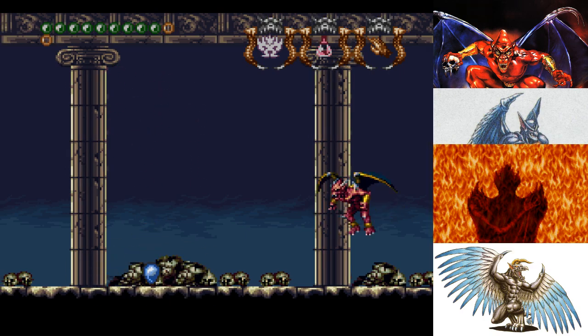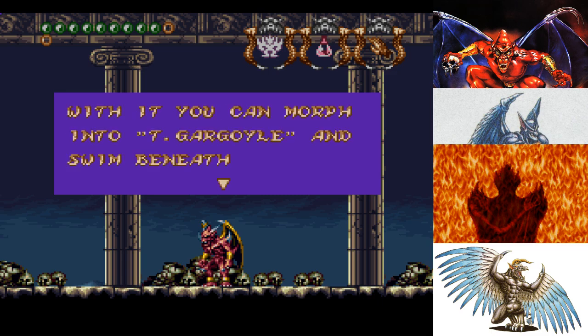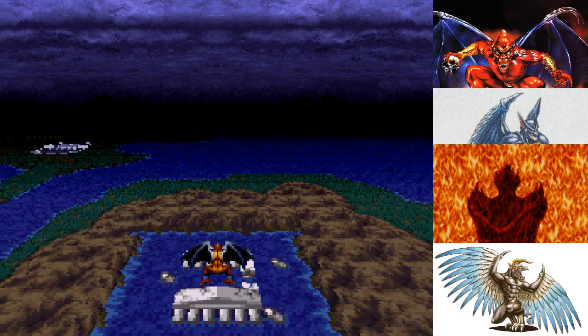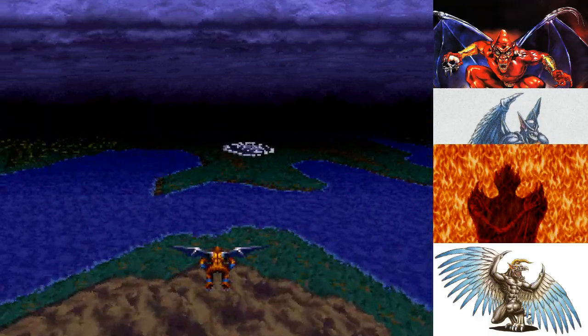We have places to be, man. You have found the Crest of Water. With it, you can morph into Tidal Gargoyle and swim beneath the oceans. Yes, that's great, right? Also, Phalanx's Cathedral has opened up once again — we're gonna be paying it a visit.